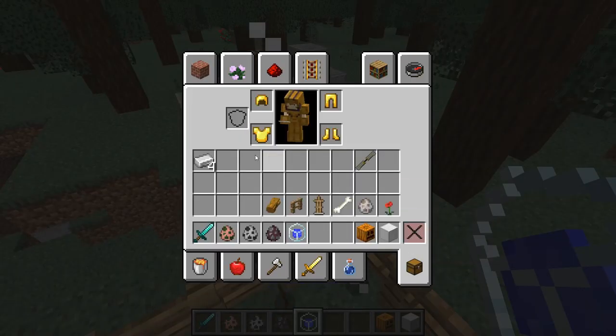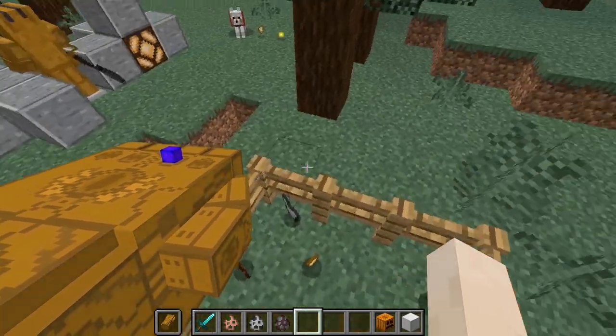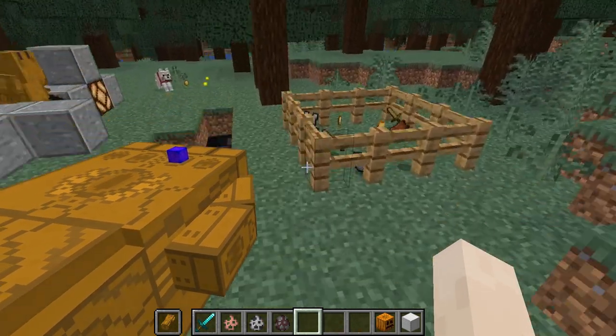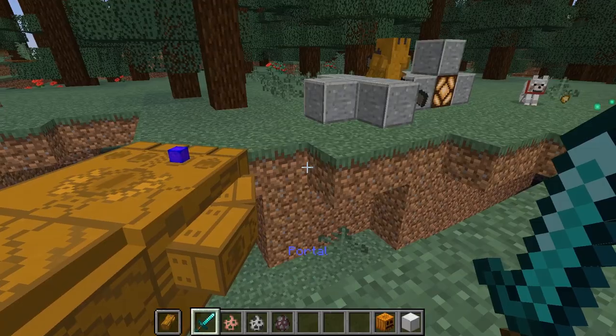If I put my gauntlet in the offhand, I can now right-click and add the space stone to my gauntlet, and I have all of its powers. Before we go on to the next stone, let's check out what powers the space stone gets us.